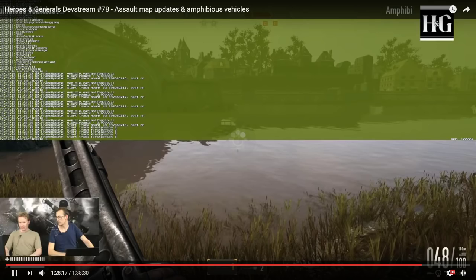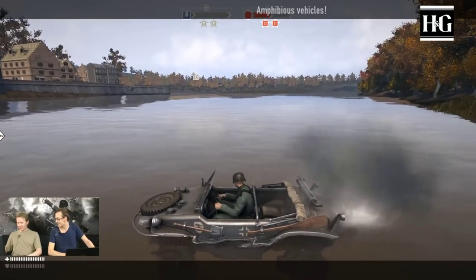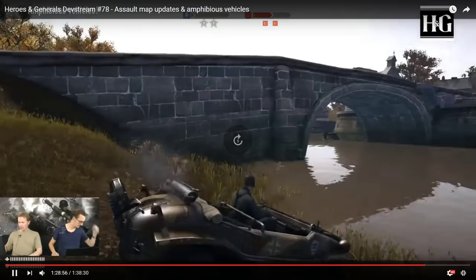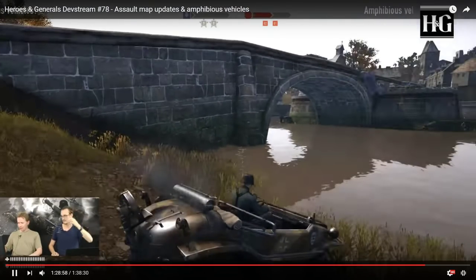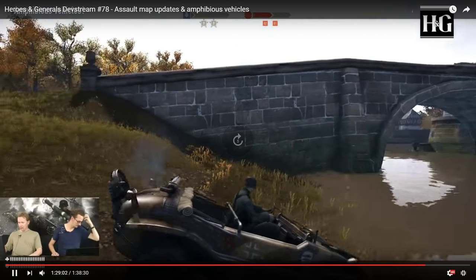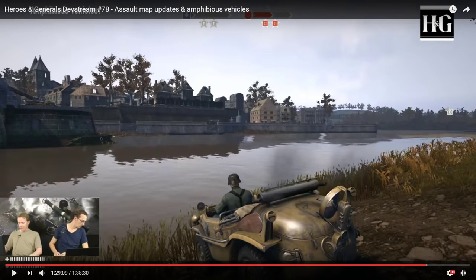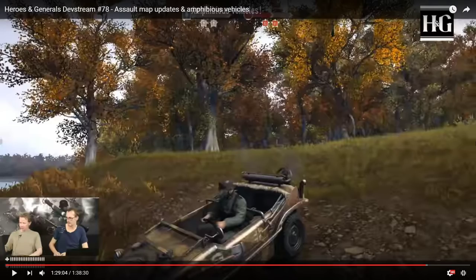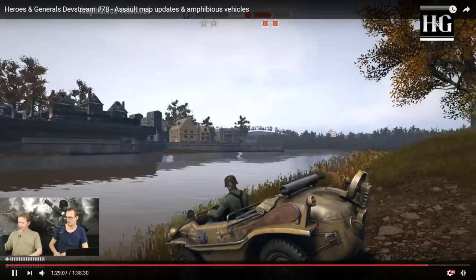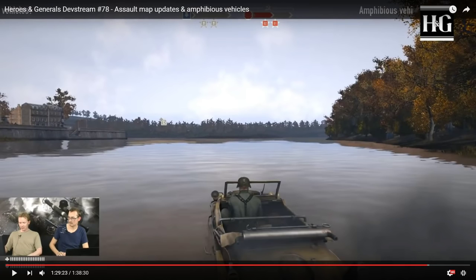For the Germans, we have the ambush DB camo seen on various other tanks and vehicles in the German faction — very nice, even if you don't really need camouflage in the water. There's also a tan camo used in the Afrika Korps. That's pretty much all for this dev stream. This update will come out pretty soon — thanks for watching, see you next time.